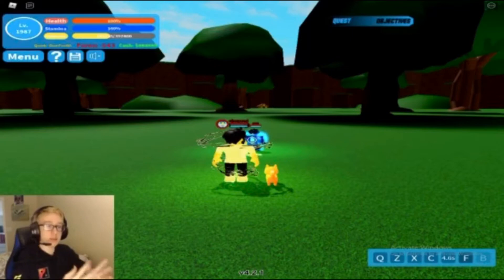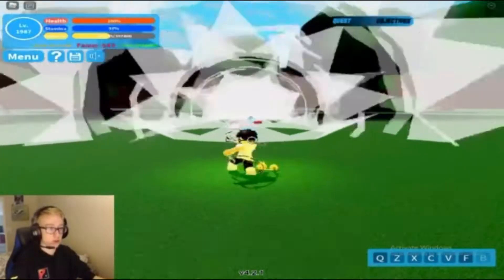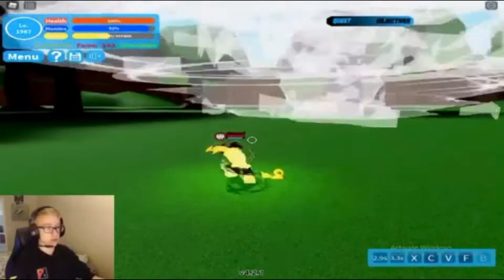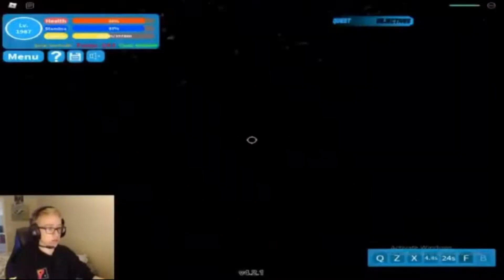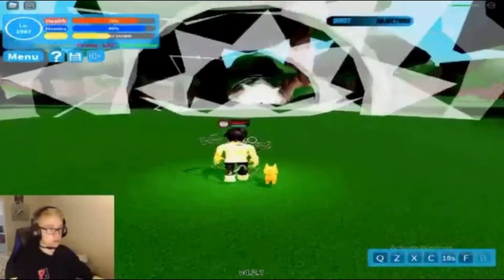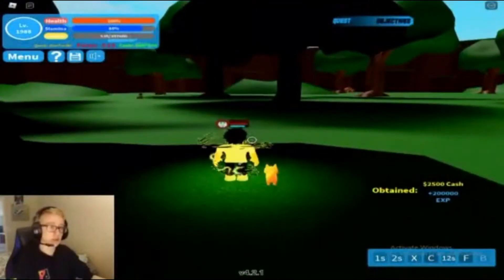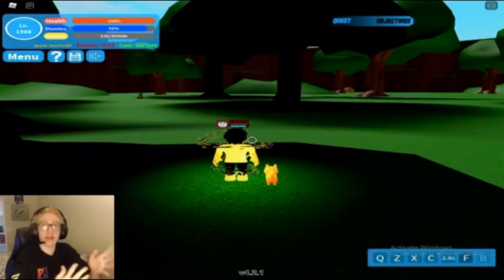Now moving on to Dobby. Dobby's attacks are very reliant on area damage, so as long as we circle around Dobby and use our ranged attacks, we'll be done. We do our Q to boost him back, dash through with Z, boost him up with C, then use our V. Wait for him to hit the ground, do our Q, Z, and C again. Just keep doing that combo over and over and he will die eventually, as long as you're staying mobile and not running into his attacks.